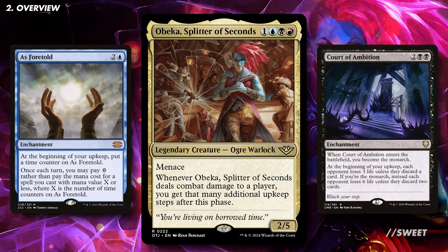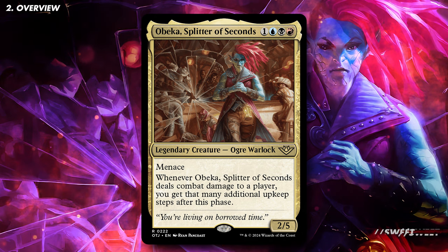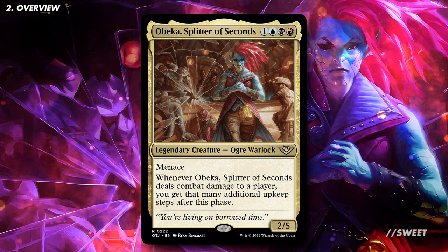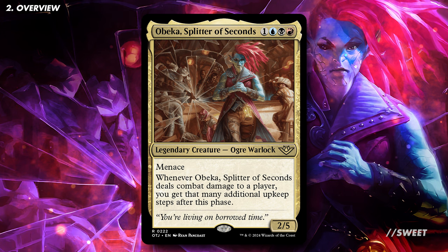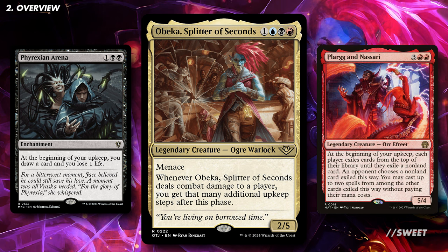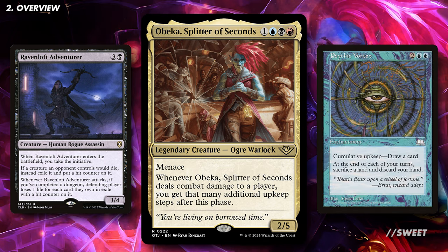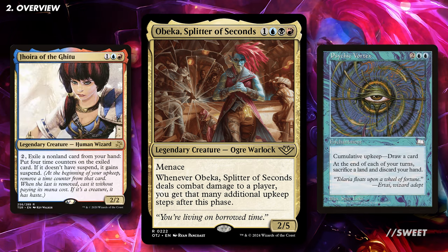You're only meant to get one upkeep — Magic cards are designed with that in mind, and normally as a drawback, they power down cards by making you wait a whole turn to get the effect. But with Obeka, if you cast a card with an upkeep effect pre-combat and then connect for damage, we get those upkeep effects straight away — no waiting around at all. What's even more nuts is that we get multiple upkeep phases for the amount of damage dealt. We can also fast-forward through things like the initiative, cumulative upkeep, and suspend counters.